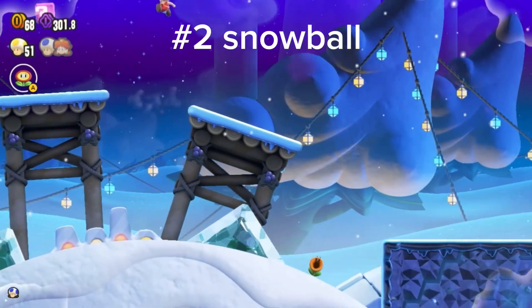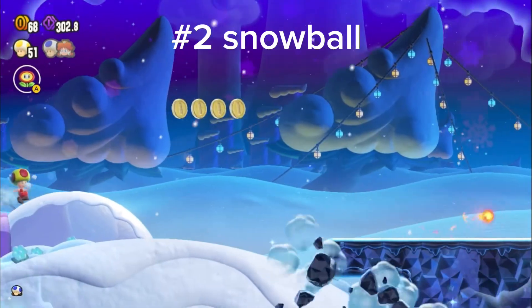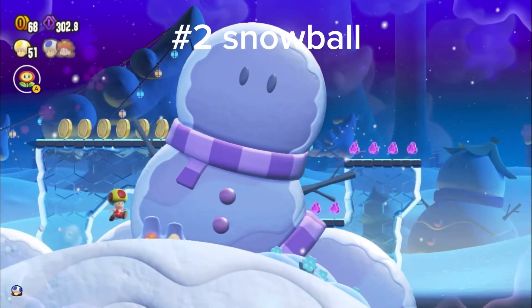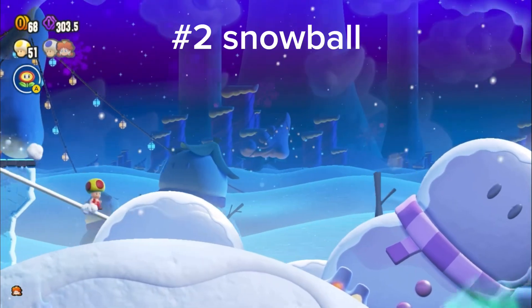Number 2 is the Snowball effect. This one used to be one of my favorites when I first started playing the game. It just adds a lot of action to the game and changes up the level a lot. It's also cool how there's 3 wonder seeds in this level — one that you collect from doing the wonder effect, and the one that you don't. Overall, a pretty good one.